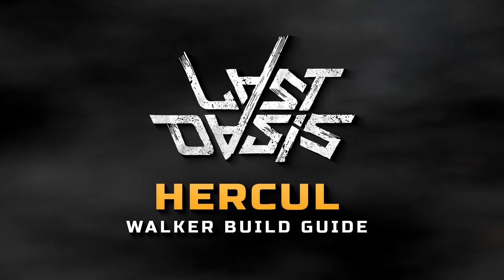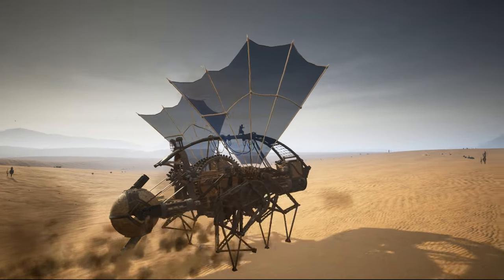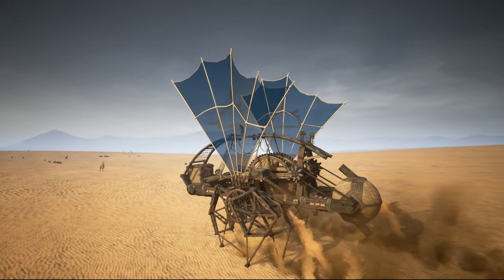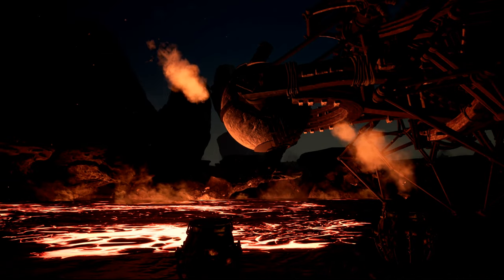Welcome to our build guide series. The Hercule walker is a specialty walker that provides an alternative way of generating torque. While this sounds great, this process is unfortunately only possible on maps that provide access to lava lakes, so keep that in mind.